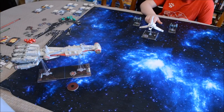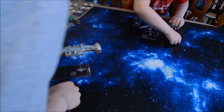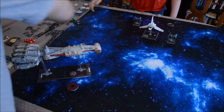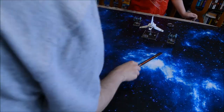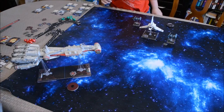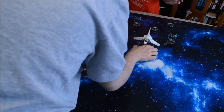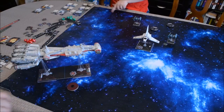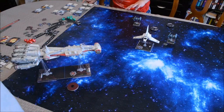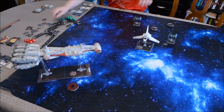Planning phase, then on to activation. Starting with the right TIE Bomber, pilot skill four — two straight ahead, green maneuver. He takes a focus since he's not in range for a target lock. Next, your shuttle goes one straight ahead. You already have a target lock, so the only other option is focus.